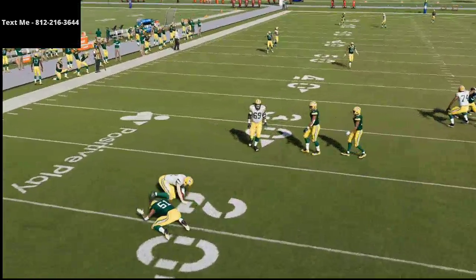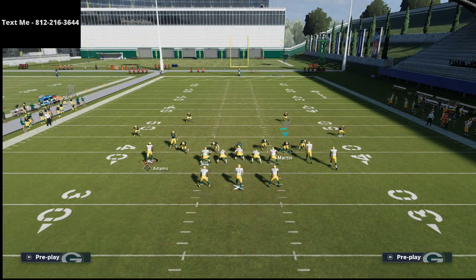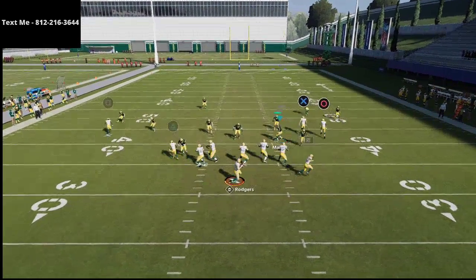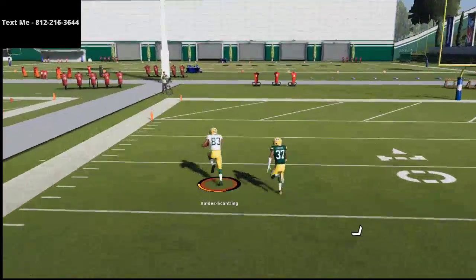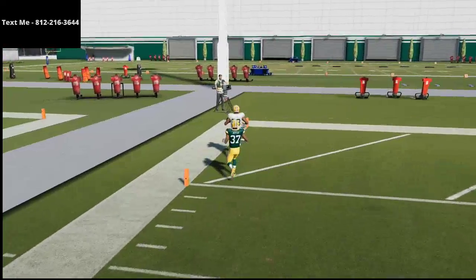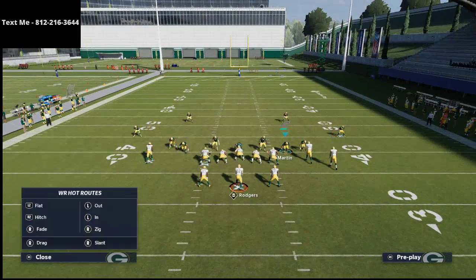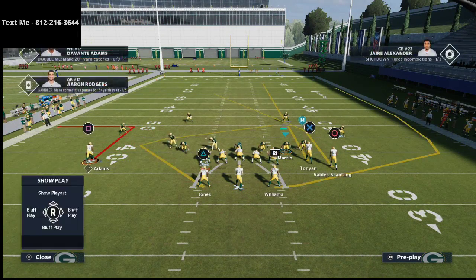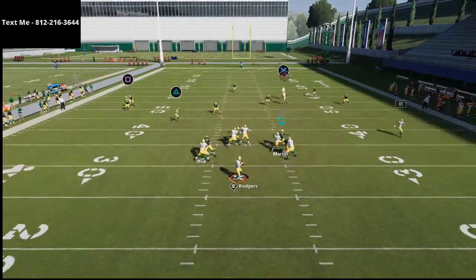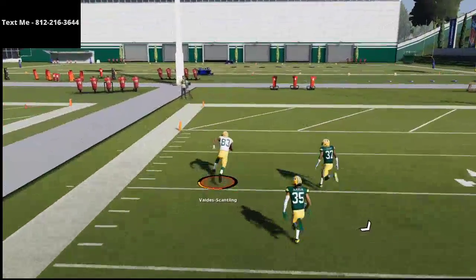Real quick, I want to show you this Cover 3 beater one more time. If you haven't joined my Discord yet, that's a great place to get your Madden questions answered and connect with other Madden 21 players and schemers trying to get better. There's the Cover 3 beater from the Split Close Pats formation — an absolute laser through the defense. This formation is one of the best passing sets in Madden 21, and with ace personnel it can torch the dime 1-4-6 meta defenses you'll face.